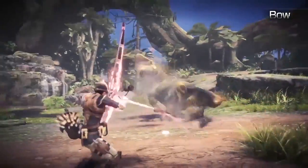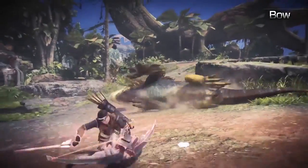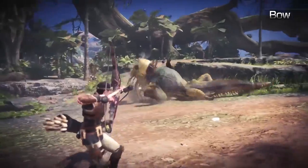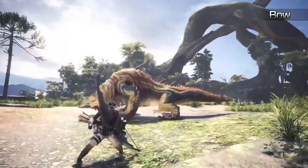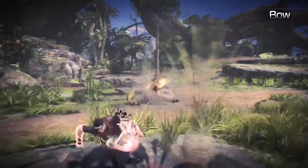Bow. The Bow is an elegant, agile weapon that allows you to rain down an array of arrows upon your prey. Applying coatings to your arrows will allow you to inflict various status elements to your winged-tipped terrors.